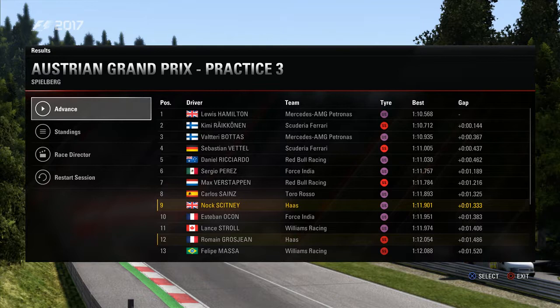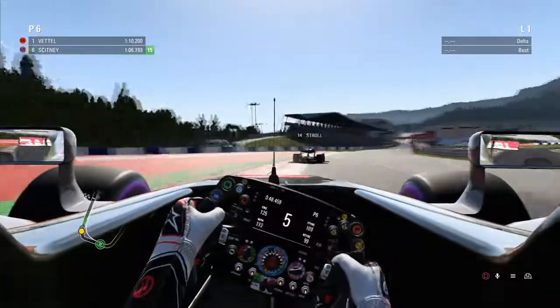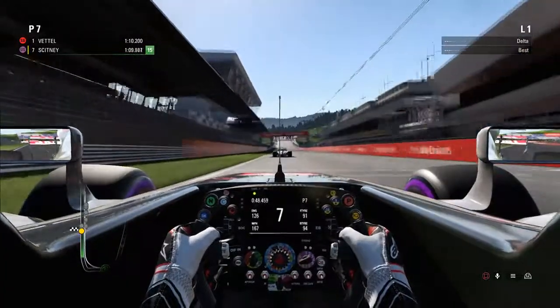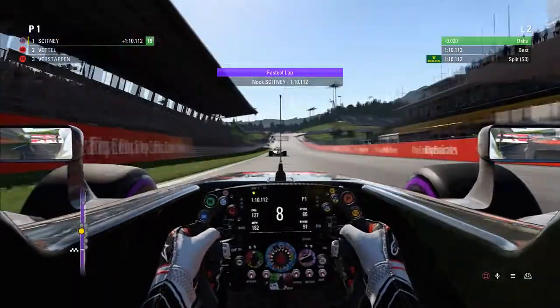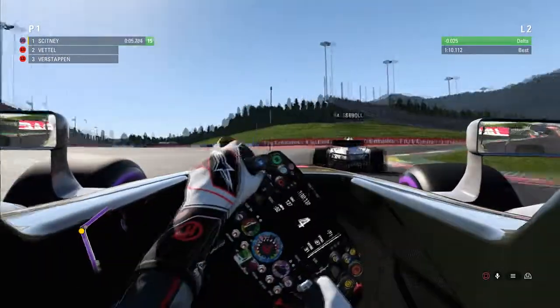After the weekend we had, I was pretty happy just to get a decent time on the board and be ahead of both my teammate and my main rival Nico Hülkenberg in the timesheets for Friday. So on to qualifying. Straight out on the Ultrasoft tyres, we just set out to go as fast as we could, as early as we can. We actually took the fastest lap in the early sessions with a 1:10.112.